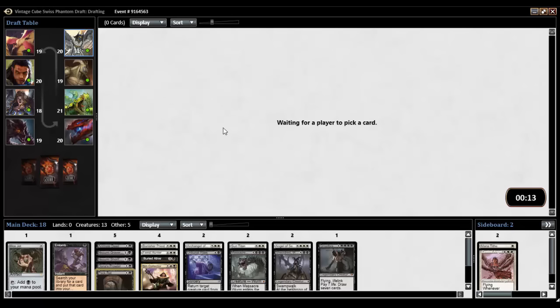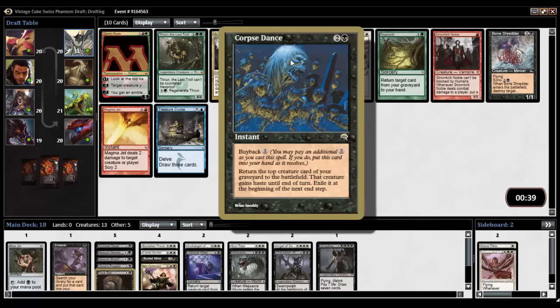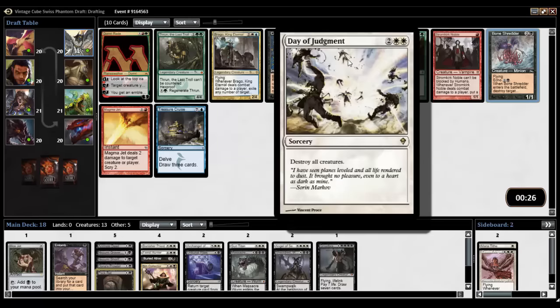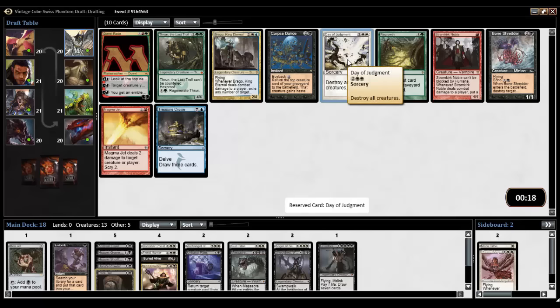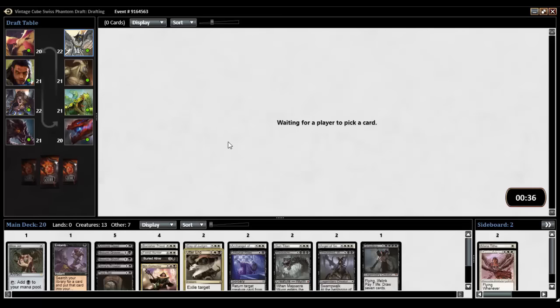Feeling good. I think now what I want is just removal to finish off the deck. Corpse Stamps — return the top creature card of your graveyard to the battlefield, that creature gains haste and then exiles. Bone Shredder, however, is just removal. Day of Judgment is also removal — board-wiping removal. Kind of wouldn't mind a board wipe. Yeah, let's take a board wipe. Blade Splicer, Utter End — I think Utter End is what we're gonna take. Duress — yeah, let's take Utter End. Some removal, just what I was asking for.